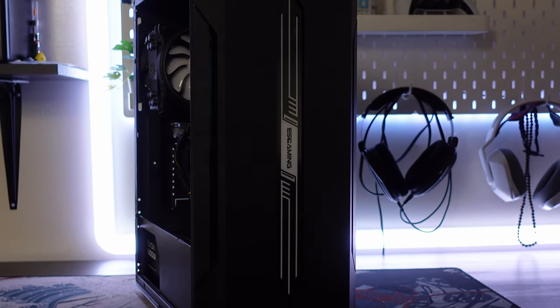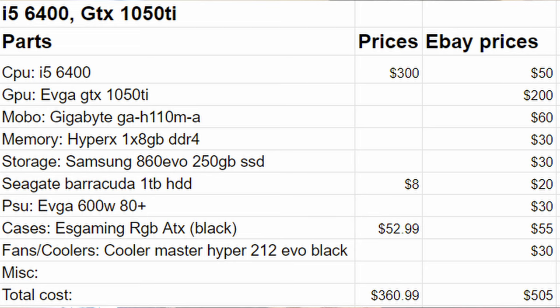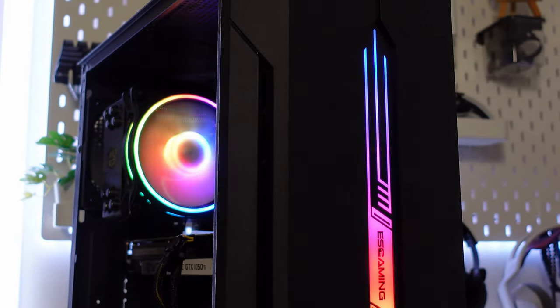I'm stress testing this PC right now — running the Heaven benchmark in the background just to verify it works. Instead of downloading and installing a bunch of games, I just let Heaven run for a few hours. The total cost for this computer was around $360. I looked up prices on eBay — around $500 — so I'm listing it at $550, willing to go as low as $525. That's two PCs listed today, one sold — we've made around $200 in just one day.